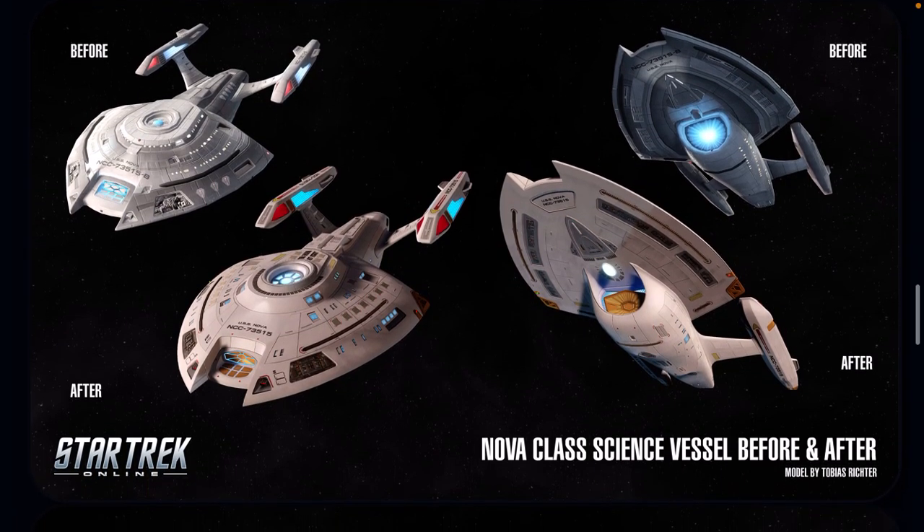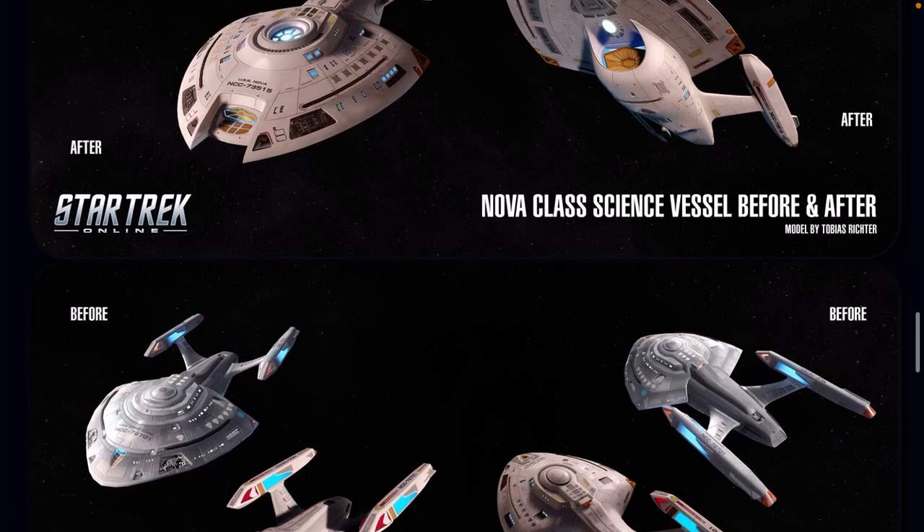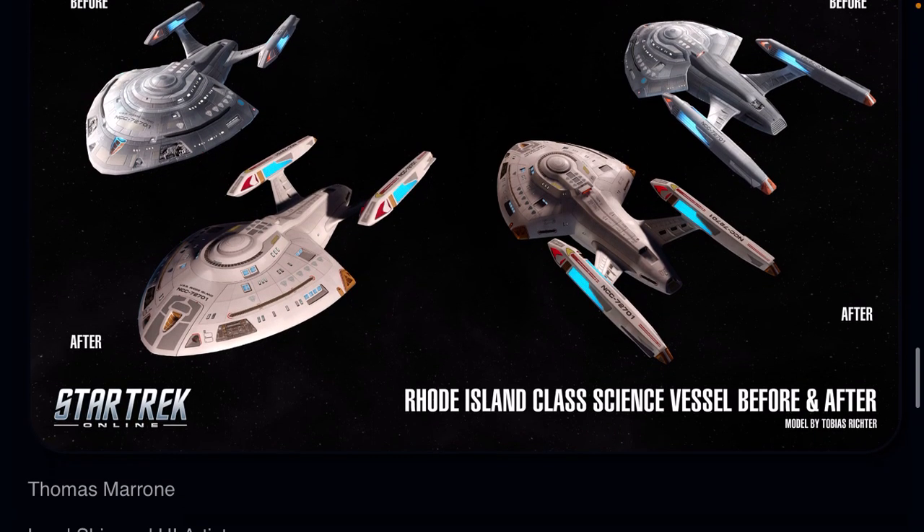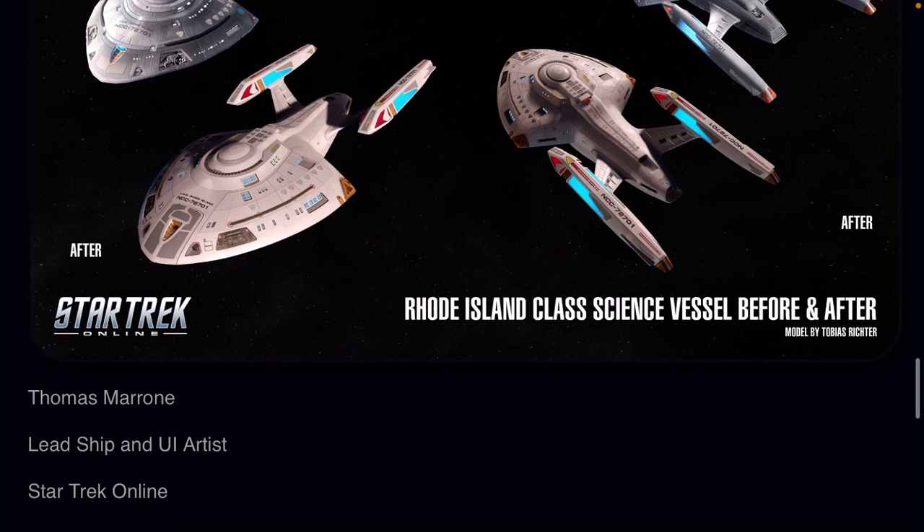All you have to do is go into the ship customization and you would have access to these if you have one of these ships. You can grab this as one of the tier 2 ships once you reach level 10, so take advantage of that.